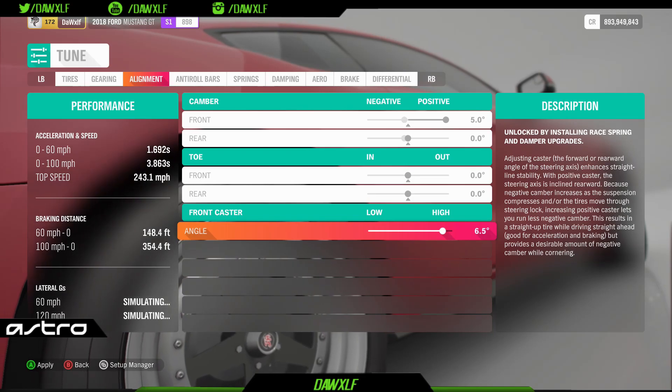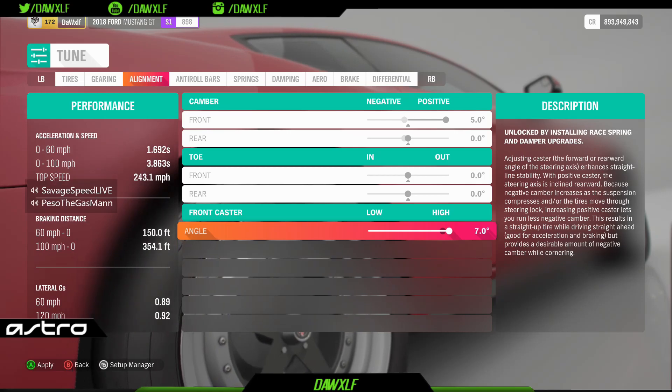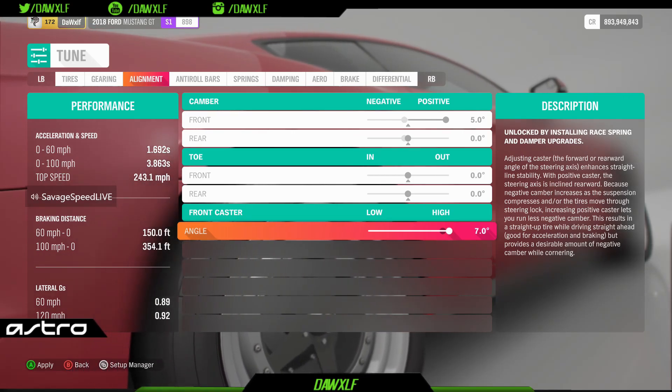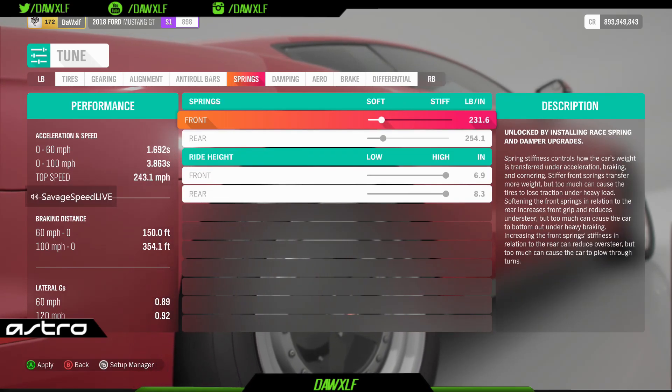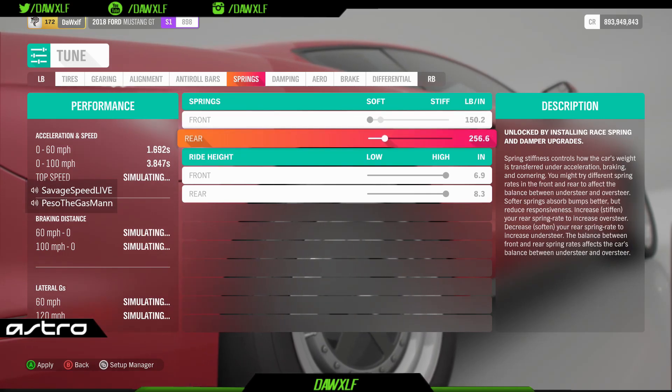Caster angle — I always put it at 7.0. I don't touch anti-roll bars. Springs for rear wheel drive cars: front springs all the way down, rear springs all the way up.